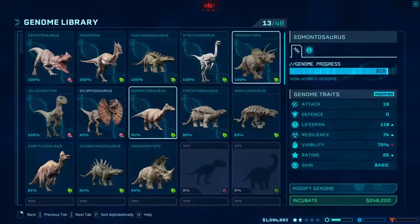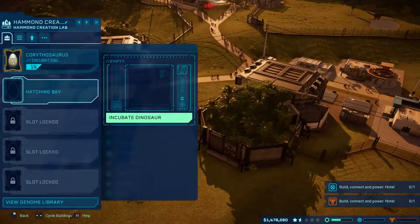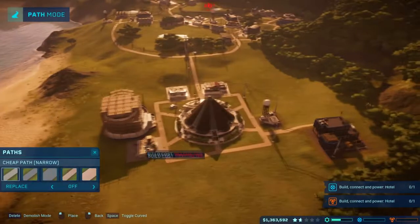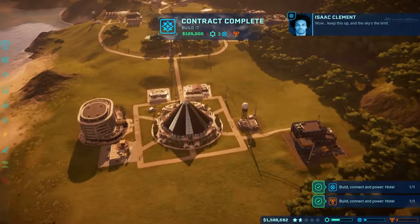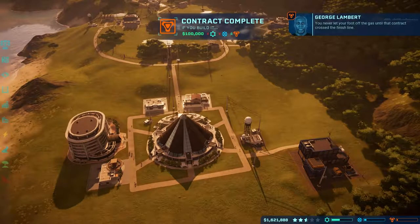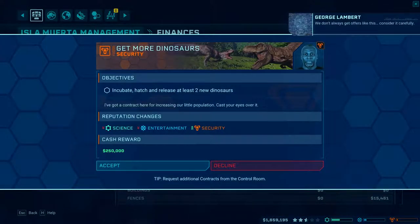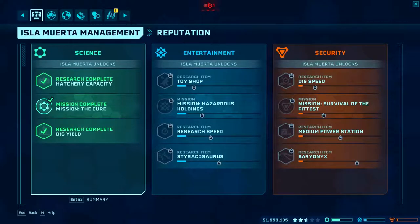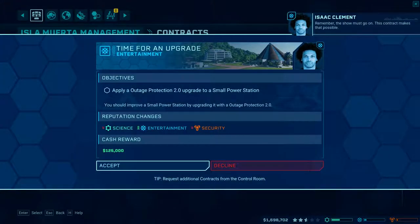We do have Corythiosaurs and I think it's time to start getting these guys out - they're at 81%. Let's incubate a couple of these bad boys and try and get some more. We'll focus on entertainment missions first. There's an offer we can hold off on - we'll do the entertainment division first, no problem.